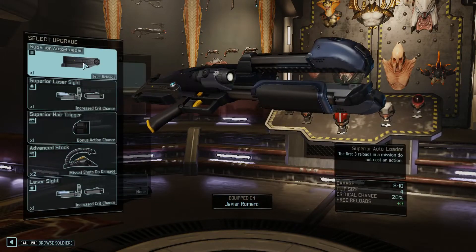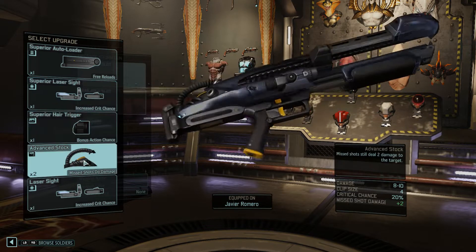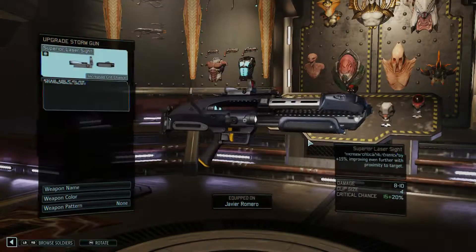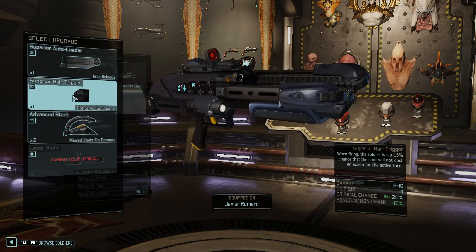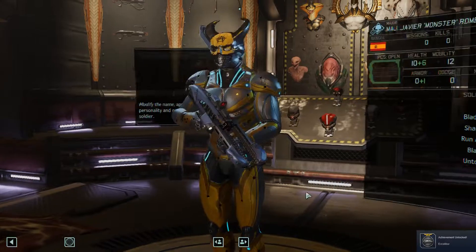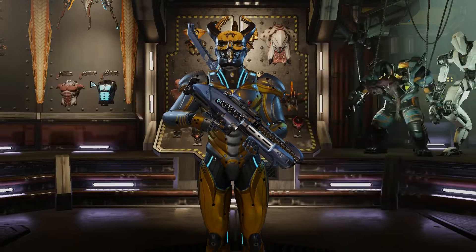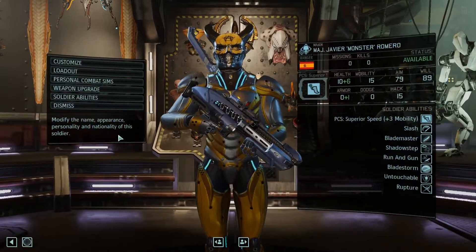Weapon upgrade wise — superior autoloader seems good. Superior laser sight, alright. Let's give you a laser sight. Hair trigger could be good. Let's give you the hair trigger. Just got an achievement called Excalibur. Personal combat sim — plus free mobility for you as well, as rangers do.